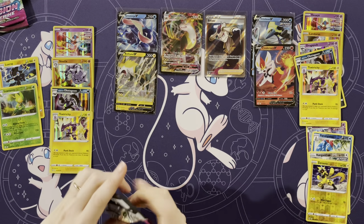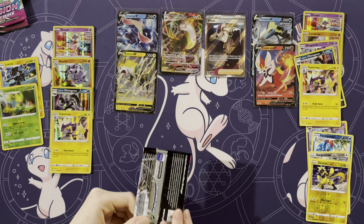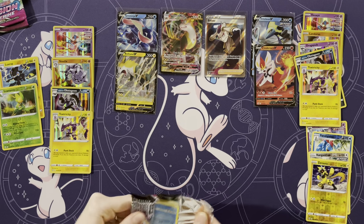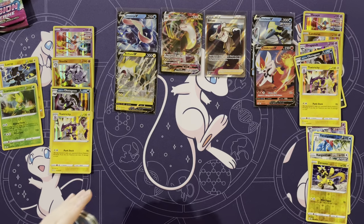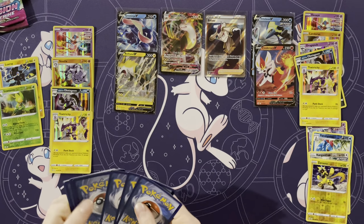Some repeats now. Is your Obstagoon a holo? Yep. The Obstagoon and Toxtricity — wow. I wonder if that means you'll get a Dragapult or a Landorus and we'll just get ten holos.